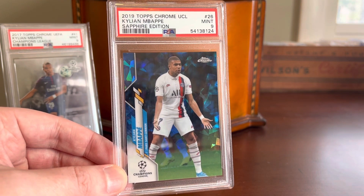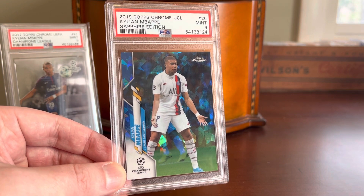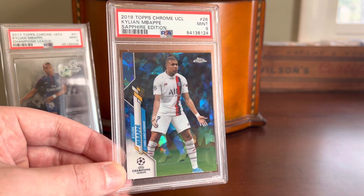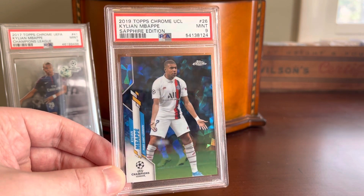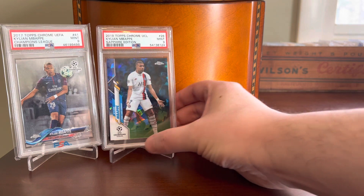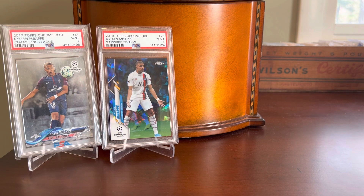This is another example of crossovers of designs between sports — Topps having a license to Major League Baseball but also to UEFA Champions League and Premier League cards and others, so they're able to reuse this awesome design. It's really great that I can get Juan Soto on this exact design in Sapphire and also Kylian Mbappe on this design in Sapphire. At one point this was a crazy card — rumored to be between 2,000 and 4,000 copies produced. It was well over a $100 card when the soccer market was really crazy a couple years back. Things have corrected, and I was able to grab that one graded PSA 9 for under $30.